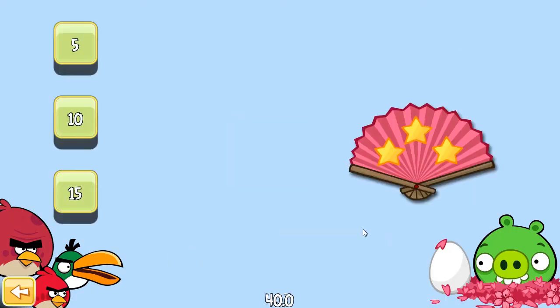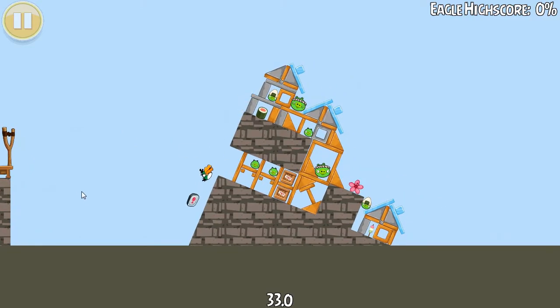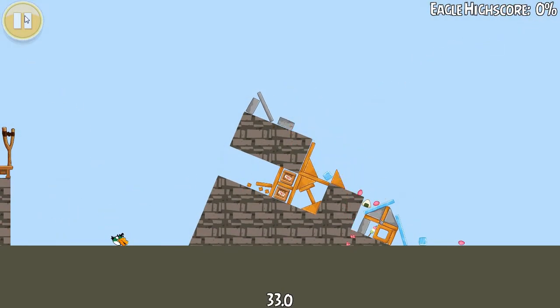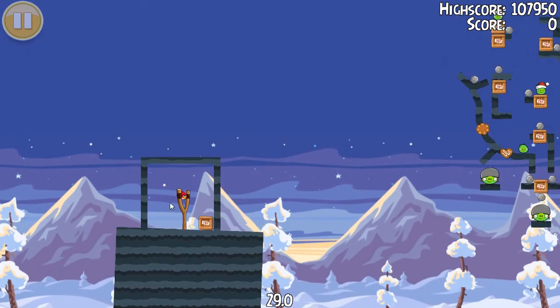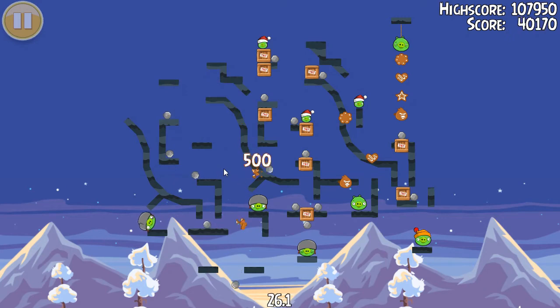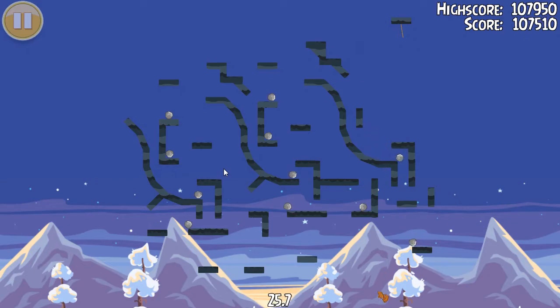It goes completely black. Mighty Eagle, here we go. Come on, I know I can do better than that. This level is cool, even though I know it's one of the actual in-game levels. I wanna eat those cookies.